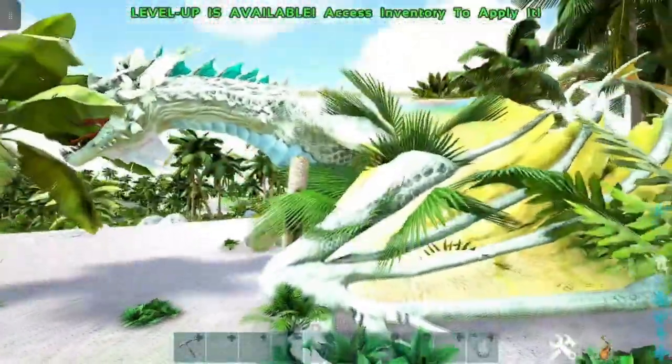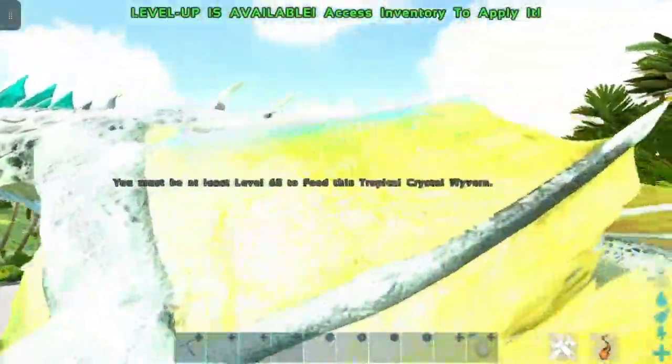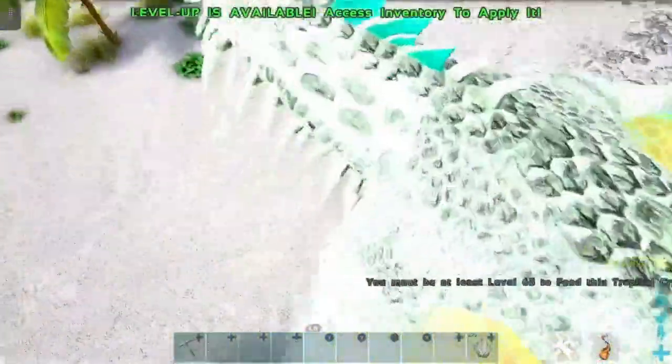It's a level 85 here. We're going to jump on its wing — this is the best way to tame it. Oh sorry, you need to be level 65, I didn't actually realize that. So you jump on its wing and then jump up here. I didn't have to go into creative mode.